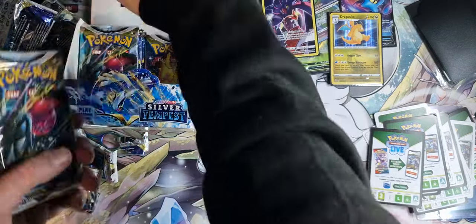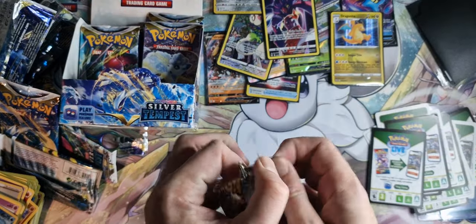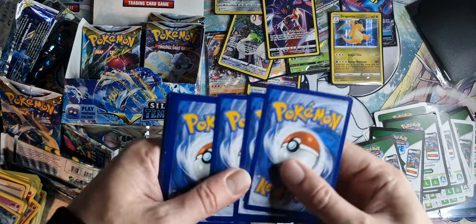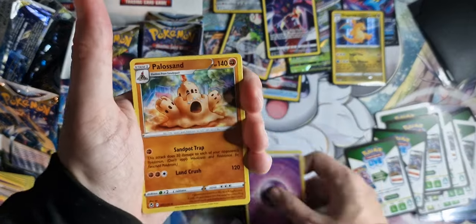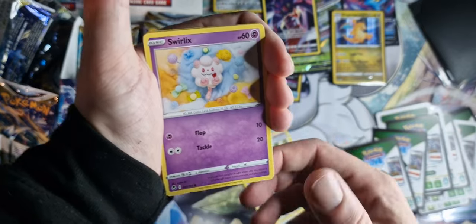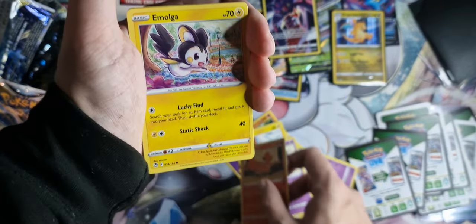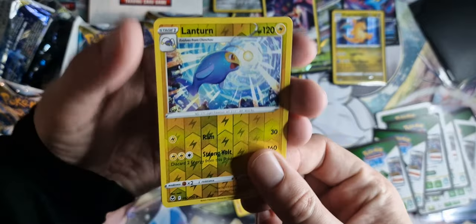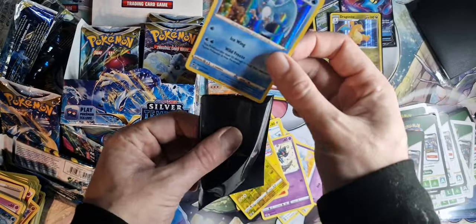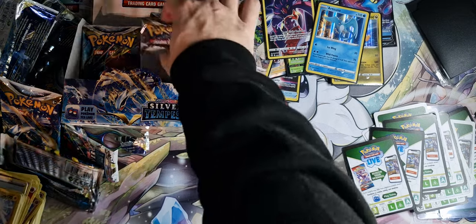We've still got quite a few left — we're not even halfway yet. But I think we've definitely exceeded the value. Psychic Energy, Palisand, Meditite, Furisode Girl, Swirlix, Rotom, Drifloon, Vulpix — snooty Vulpix as we call her — Emolga, Lantern Reverse Holo, and an Articuno. Can never go wrong with the base set of Legendaries. It makes sense if Lugia is one of the mains.